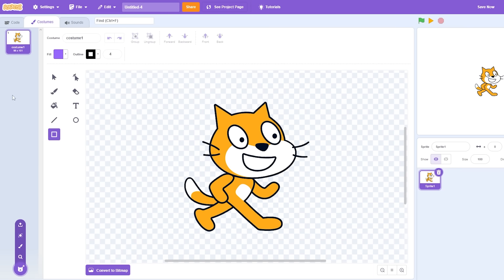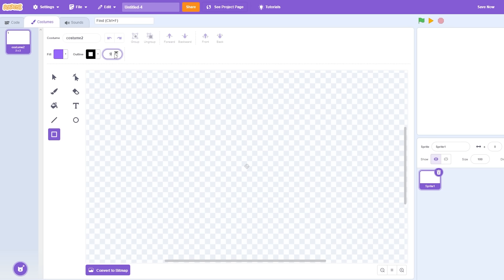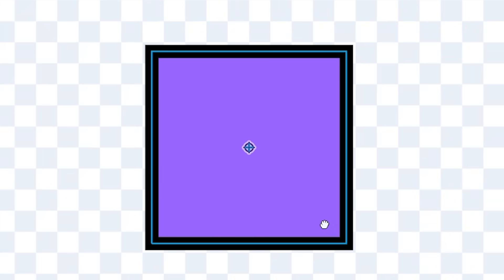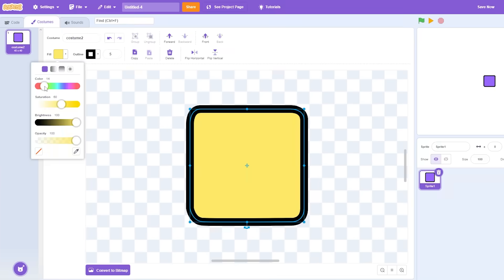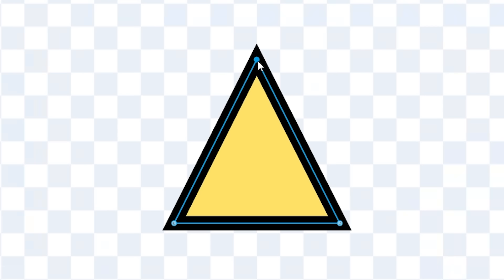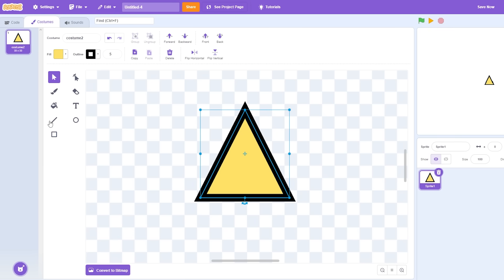This time I'm actually gonna make my own sprite, so I'm not gonna use the default one. My absolute favorite thing to use is a square — I love it. I'm gonna make it round because that makes it look a lot cleaner. I want to make it a different color, like yellow, and add eyeballs. I'm gonna make a triangle and give little bro some eyes.